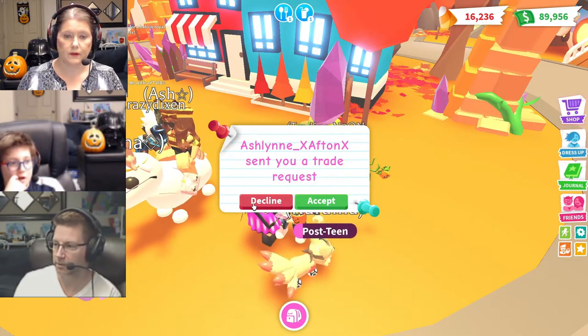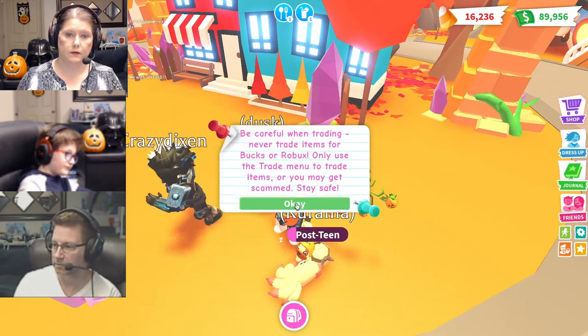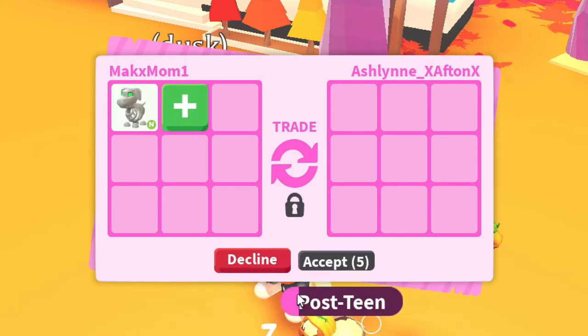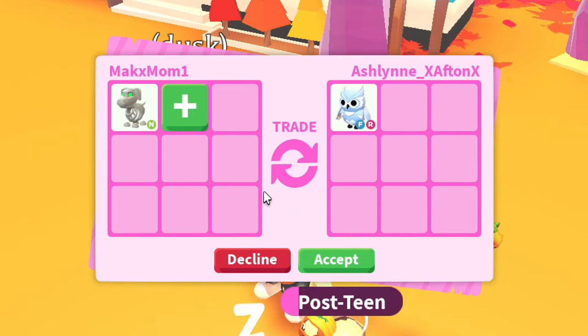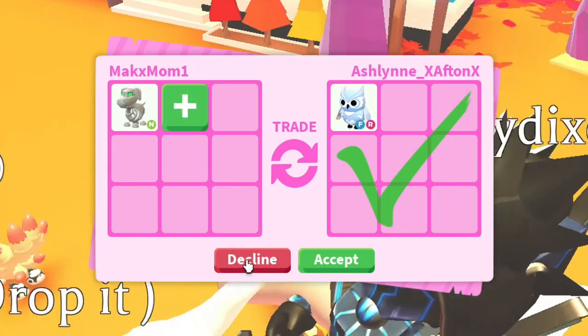Give yourself a trade offer. Alright, let's see what we're going to get for this Skelly Dog. Ashlyn's got a rideable cobra — very interesting — and a fly ride snow owl. Oh my gosh, even more interesting. That's interesting too, but I don't think it's enough. I think you're going to have to add for a Neon. Sorry, Ashlyn.